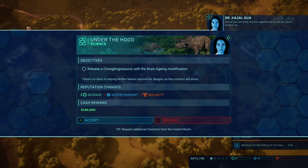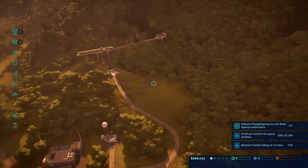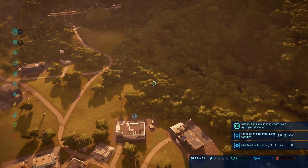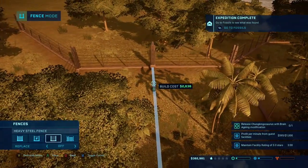There's an opportunity: release the chunkinosaurus with the brain aging modification — okay, we can do that. I think I want to put the hotel right here once I get the funds, so it's right next to the park entrance. I'm gonna split this down the middle and then use the heavy steel fences.